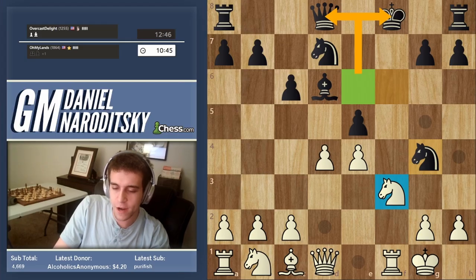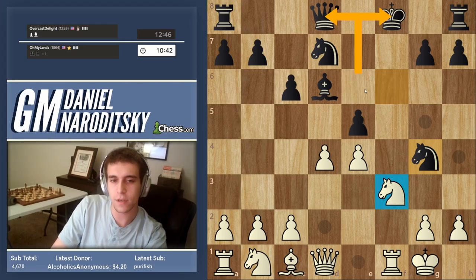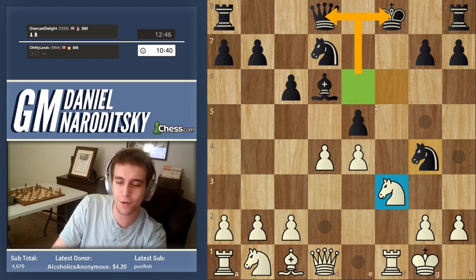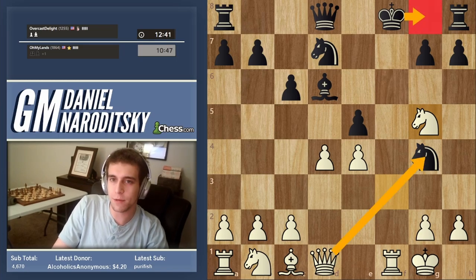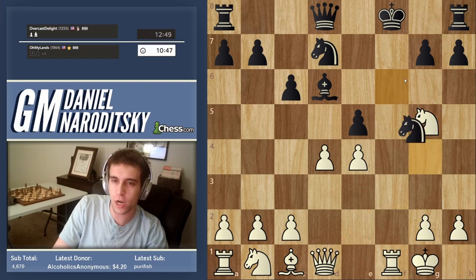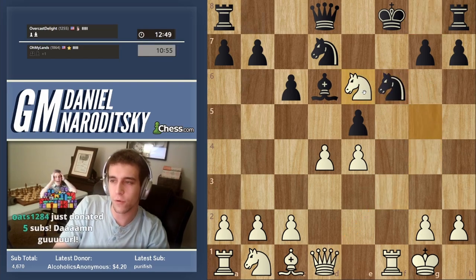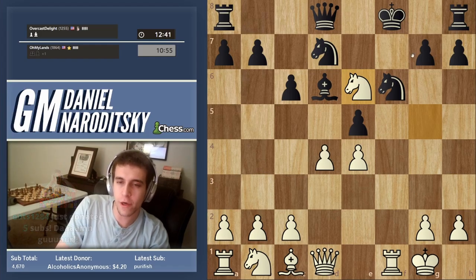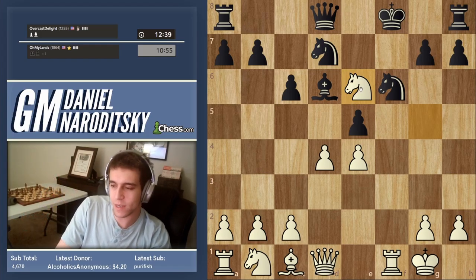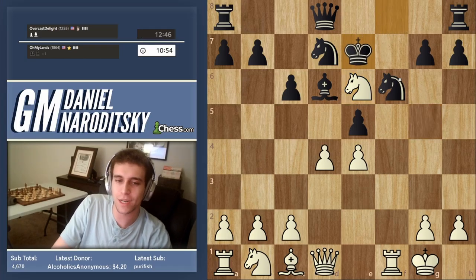We need to get the knight to that forking square as quickly as possible. We can go to g5 — that's a check. If the king moves he loses the knight and checkmate follows. If he covers the check with his knight, there's a fork: Nxe6 check and the game is basically over. When you lose your queen in chess for no compensation, the game is basically over.